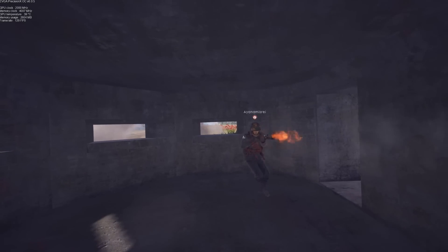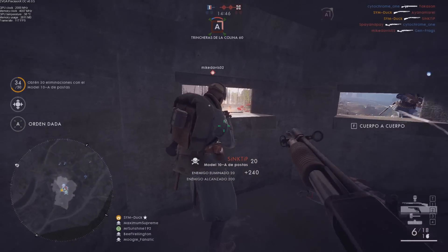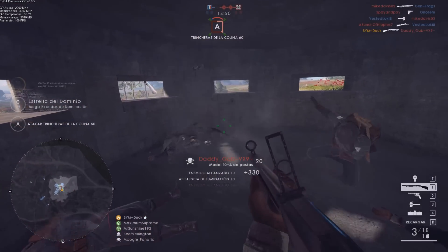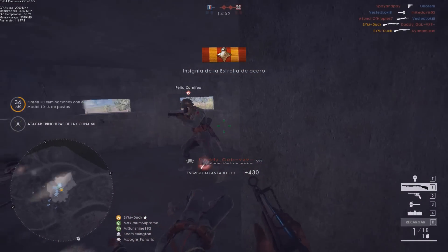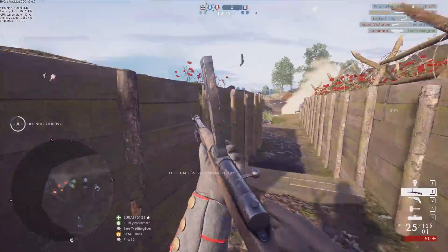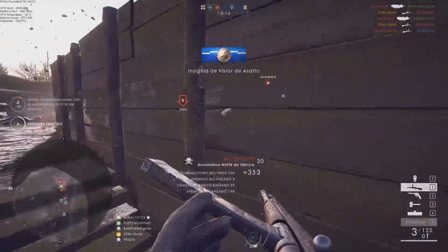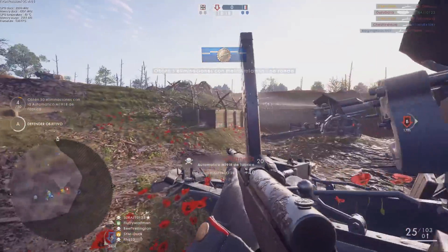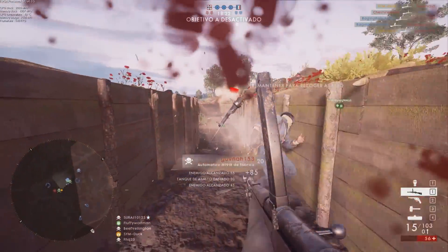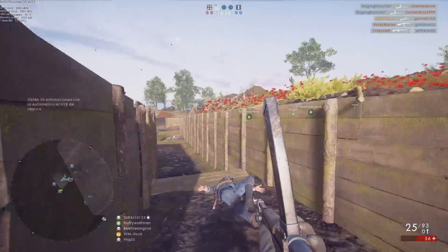Spread decrease in CSGO is really slow — a whole lot slower than Battlefield 1. You really have to choose between single taps or just full-out sprays. Bursting is not particularly useful. Three-round burst with big pauses is okay, but the most optimal way of shooting is almost always one-tapping for the head. If you try to microburst like you could in Battlefield 3 and Battlefield 4, it'll just give you the same result as holding down the trigger — there's no benefit whatsoever.